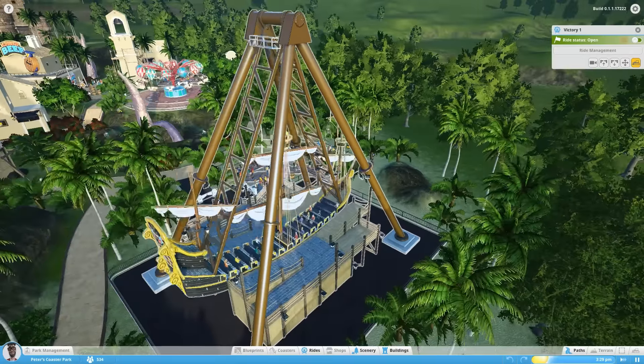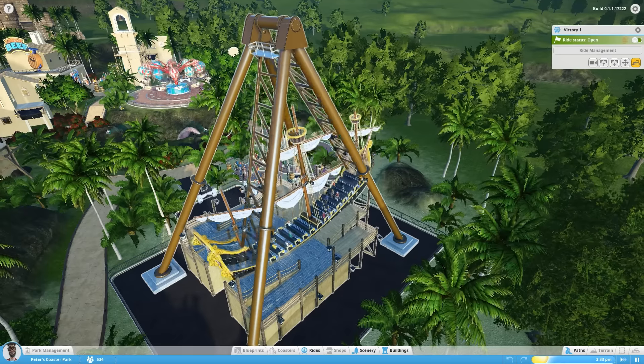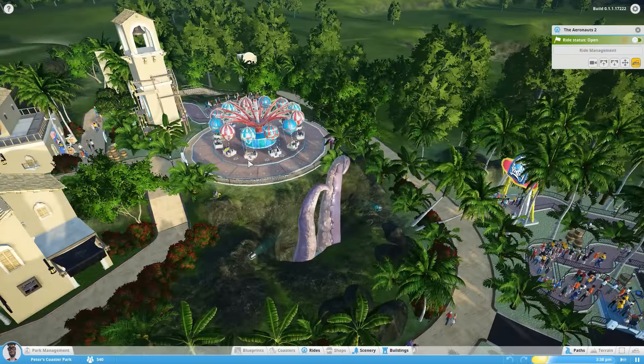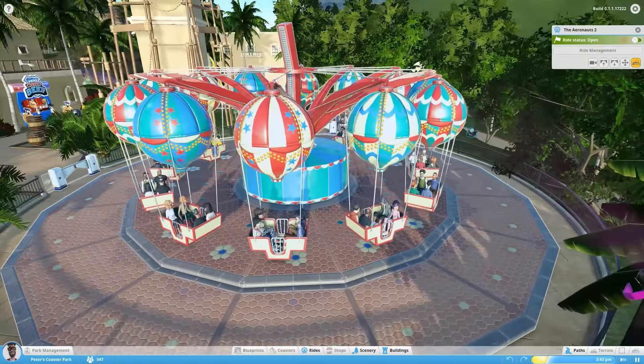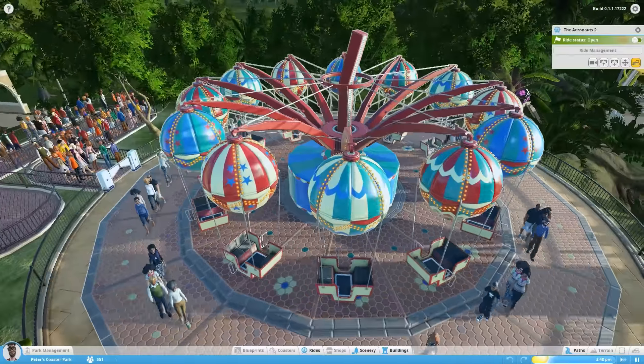They also have a pirate ship in here. As you can see, bigger motion than the other family rides. And finally for their ride set they have the Aeronauts, which is the balloon ride we talked about. That's three family rides on this park, and if you were to load it up you'd be able to add a whole bunch more interesting rides.